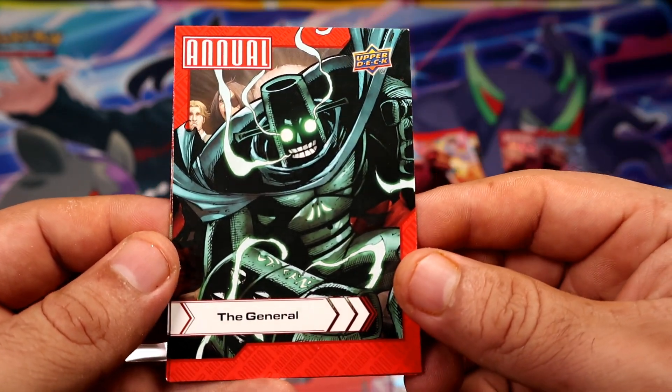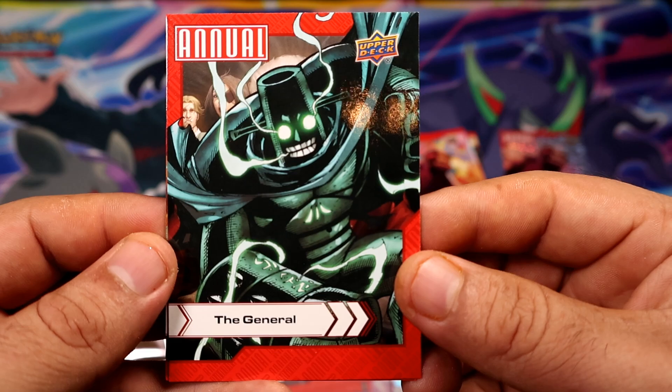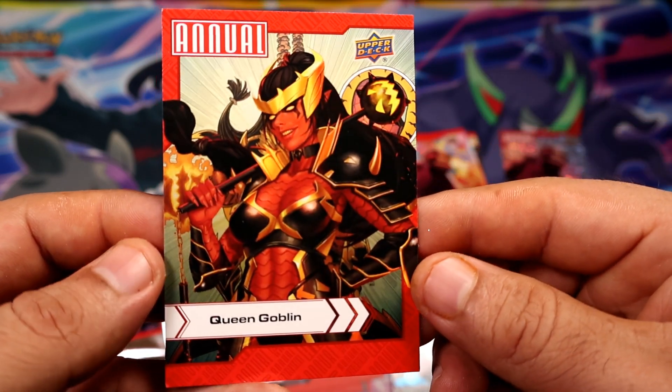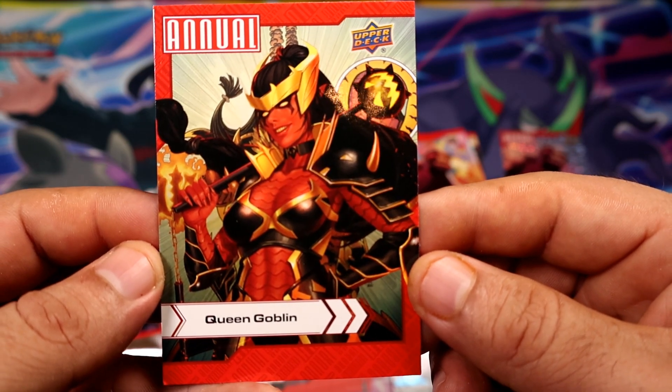Oh, Iron Man in blue — sweet, very very nice. The General — I'll definitely read about this character. Queen Goblin. She looks nice.